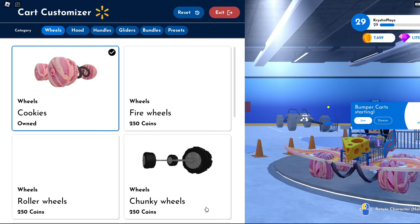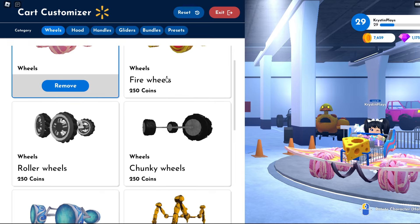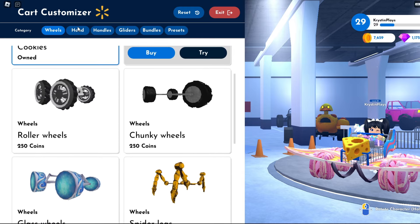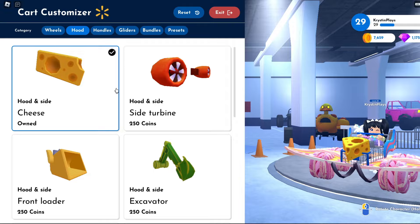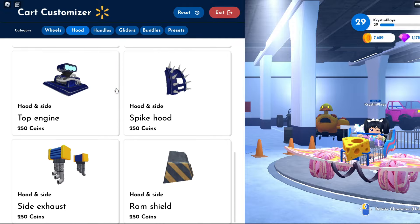Head down to Cart Customization and here you'll be able to purchase accessories if you haven't already. Make sure that you have three of them equipped. I've already equipped three, so make sure to do this first and then start gliding.